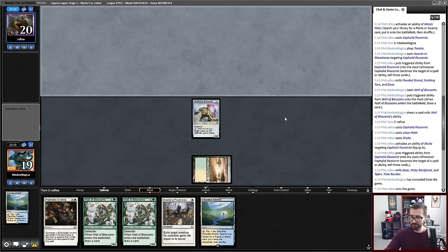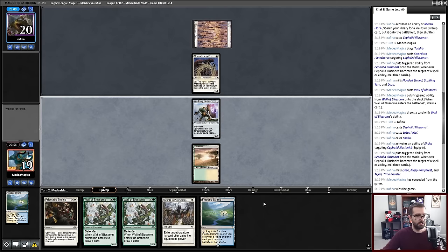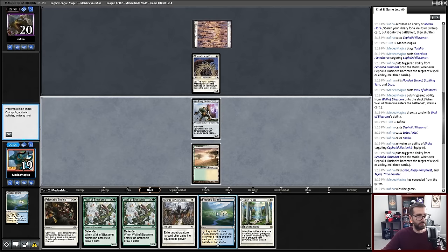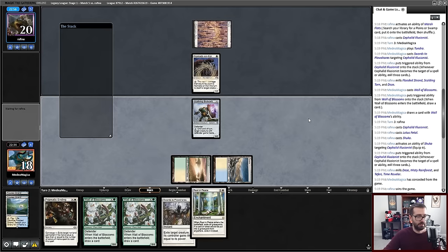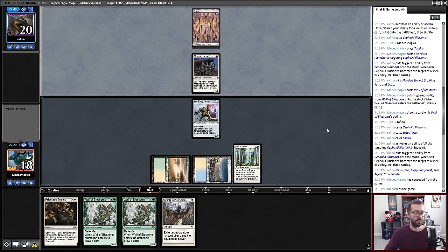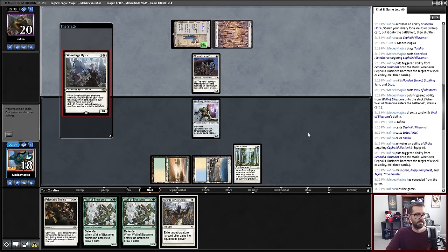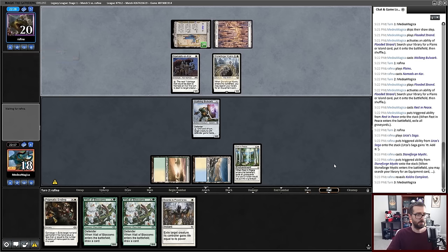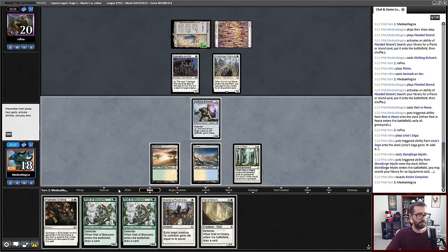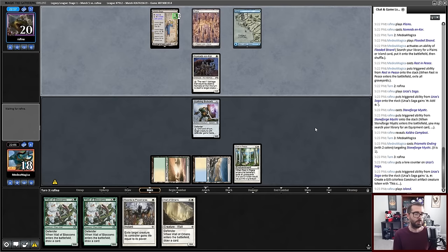Bulwark — we're in there. In this matchup, I'm going to value taking creatures out of play very highly. I can't be Dazed right now. I think I just jam Rest in Peace. We'll do this one tap so I can actually cast spells. Saga is happening. Stoneforge is coming. Still can't be Dazed. I'm not particularly good at multispelling unless I draw another land. Let's just take out this Stoneforge. We're safe against the combo — now we've just got the fair side to worry about.